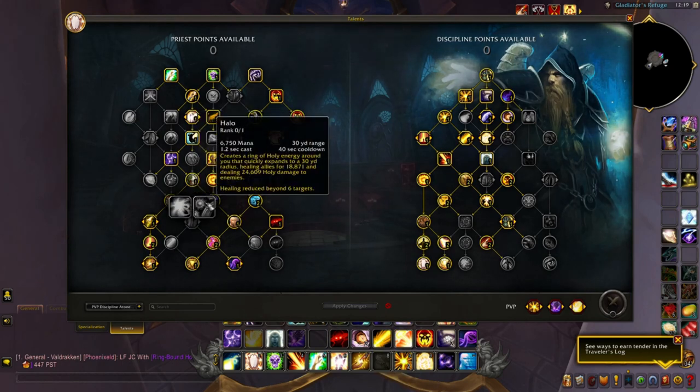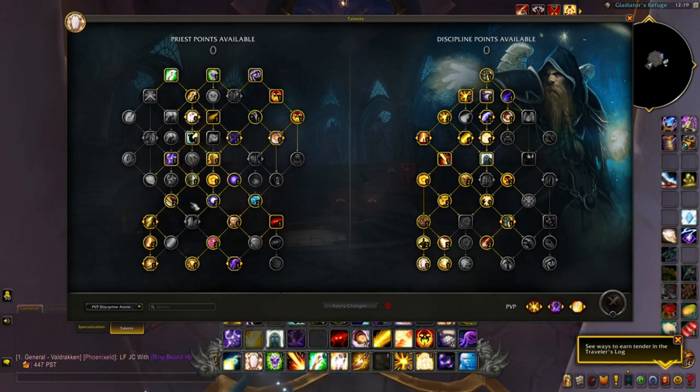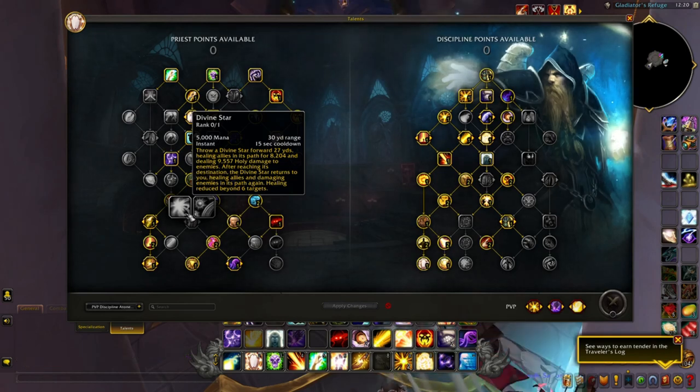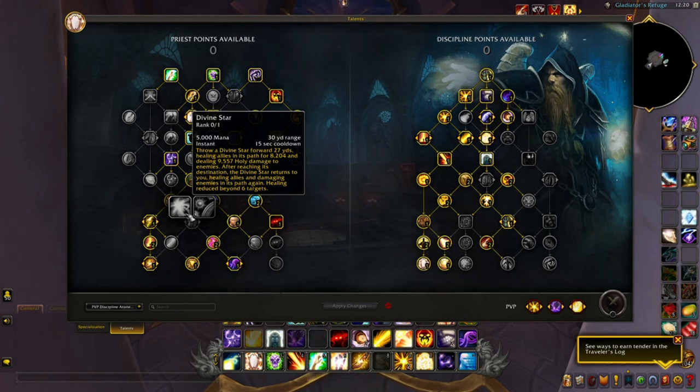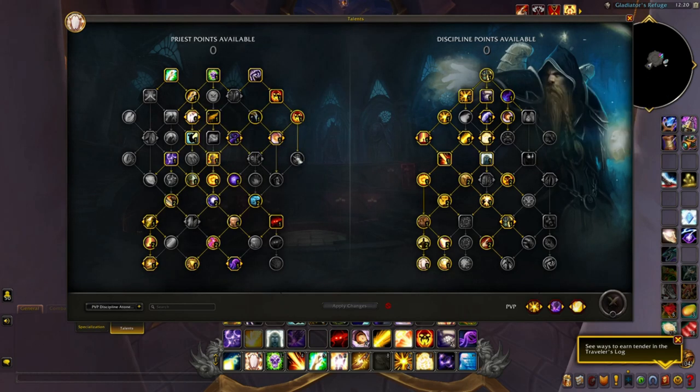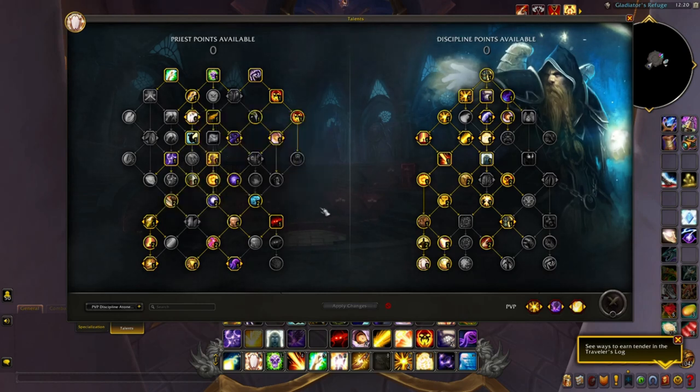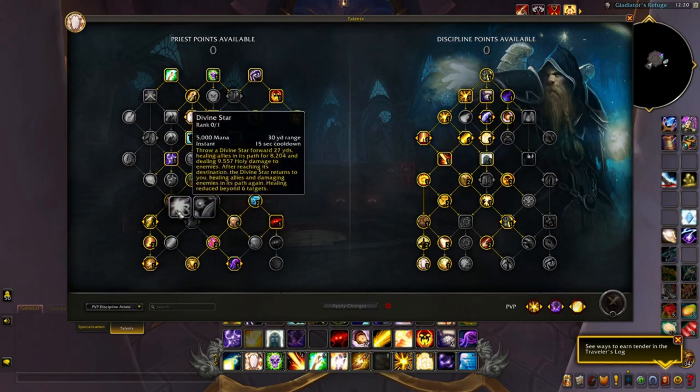I chose not to go with Divine Star or Halo because you don't need the additional AoE healing — the bulk of my AoE comes from my procced Power Word: Radiance. Divine Star isn't ideal unless everyone is lined up or bunched together. It also doesn't apply Atonement and diminishes after 6 targets, so in a big teamfight with 8+ members, the healing and damage are reduced. You're also not running Shadow Covenant, which would turn those spells into shadow-based empowered versions, so you don't get the empowered Halo or empowered Divine Star benefits either.